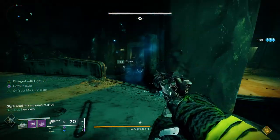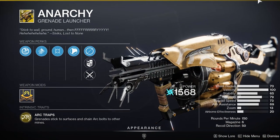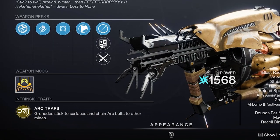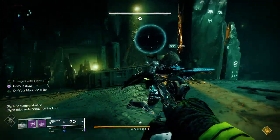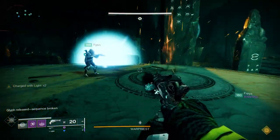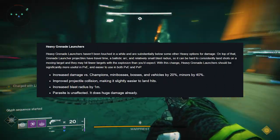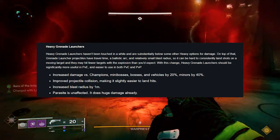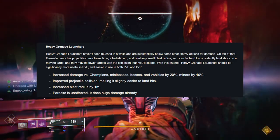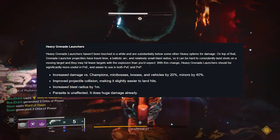Now let's step back into the meta world and talk about the big winner of the new Lightfall patch — the Anarchy, the exotic heavy grenade launcher. Its intrinsic trait is Arc Traps, where grenades stick to surfaces and chain arc bolts to other mines. A really fun exotic already, but the reason everybody's talking about it is because Bungie has announced in their patch notes that heavy grenade launchers are getting massive buffs across the board for both PvE and PvP. They're increasing damage versus champions and bosses by 20% and minors by a whole 40% — so just straight up way more damage against all enemy types, which is insane.